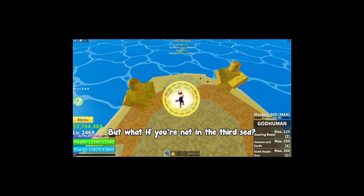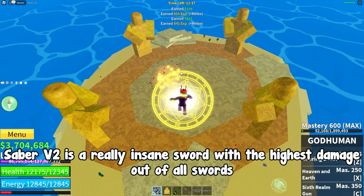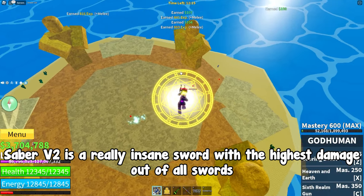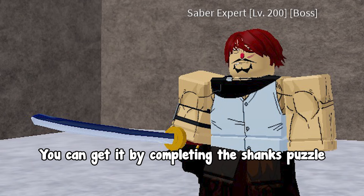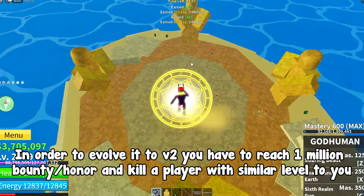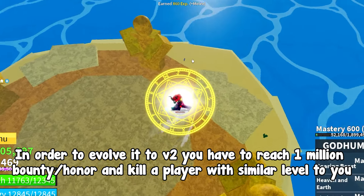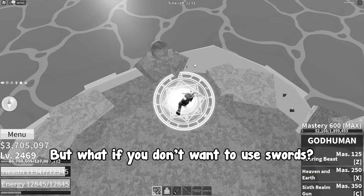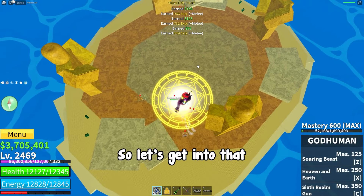But if you're not in the Third Sea, your best option is the Saber V2. Don't underestimate it — Saber V2 is a really insane sword with the highest damage out of all swords. You can get Saber V1 by completing the Shanks puzzle, and to evolve it to V2 you have to reach 1 million bounty or honor and kill a player with a similar level to you. And if you don't want to use swords at all, you should aim for a good fighting style.